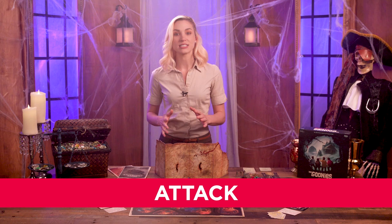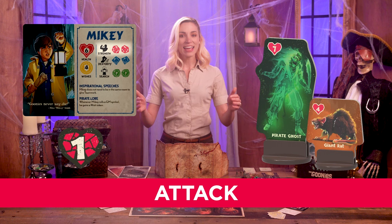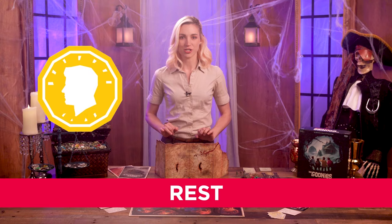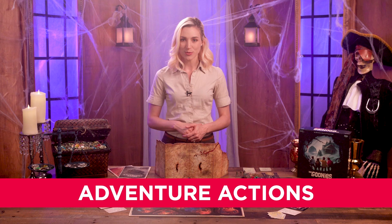Attack can be taken against a foe in the same room and requires a strength check. Each success rolled deals one damage. When foes have as many or more damage than their health, they're removed from the board, and the Goonie that defeated them gains a wish token. Rest is a simple action to gain a wish token. Treasure actions are actions shown on treasure cards, and adventure actions include various other actions like removing rubble, escaping a trap, or other adventure-specific actions that the GM will reveal as the adventure plays out.